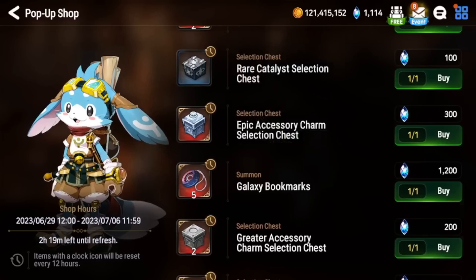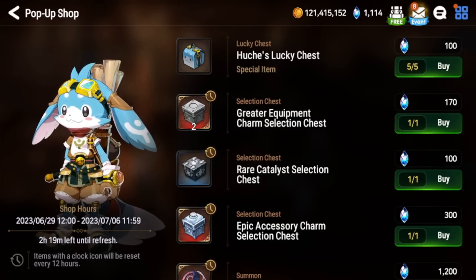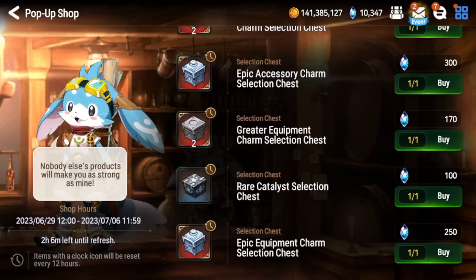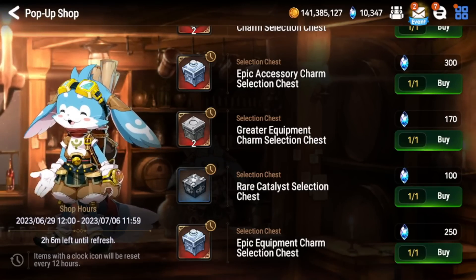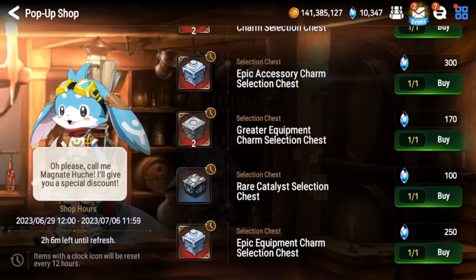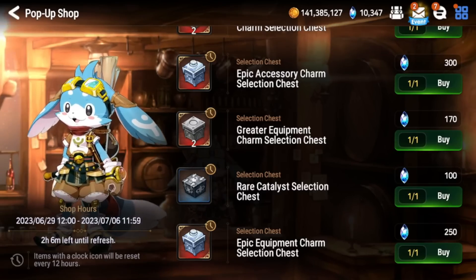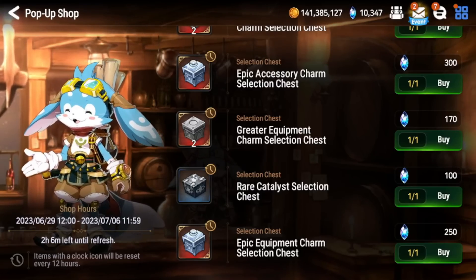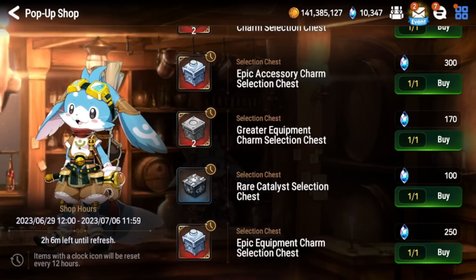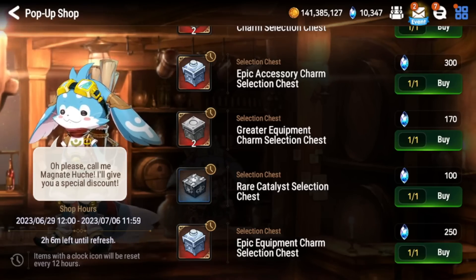For the time-rotated items, the only things worth buying are the mystic metals, leafs, and conversion gem boxes — everything else is kind of a scam. I've participated in Hoochie's pop-up shop more than 15 times, and the items I've called bad are genuinely bad. I've tried gambling on Galaxy bookmarks myself and it is a big scam — even if you get lucky, statistically it's not worth it for everyone. Relying on luck is not something you want to do in this game. Thanks for watching, I hope this helped you decide what to purchase, and have a great weekend!